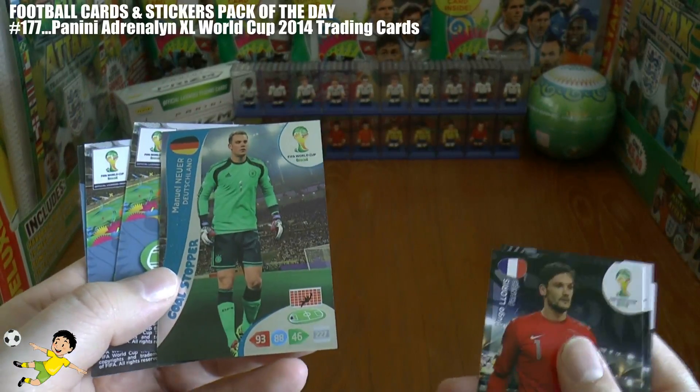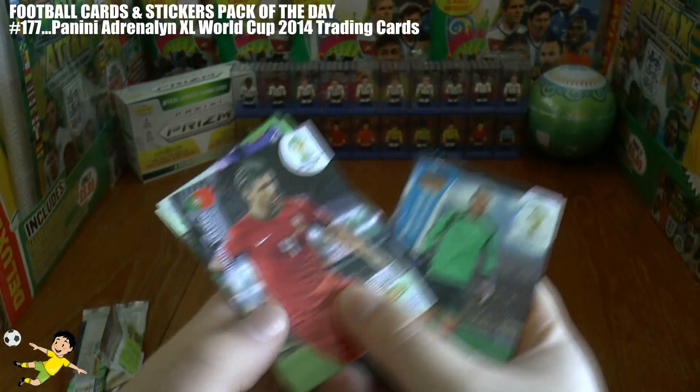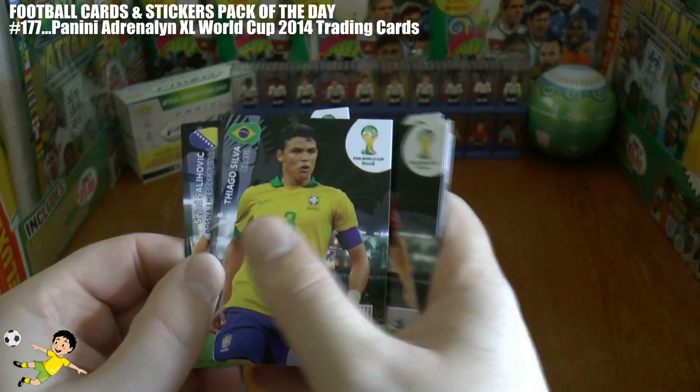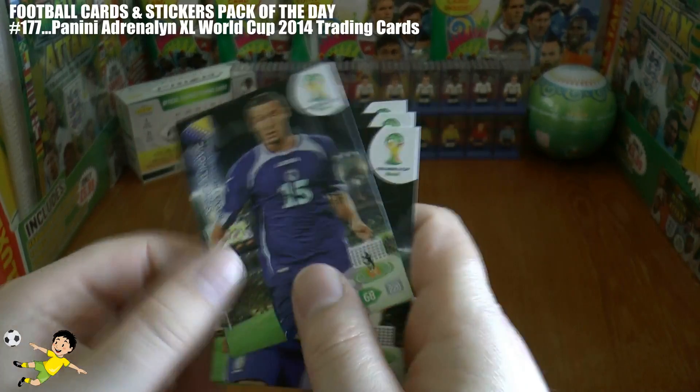Next up we have a Gold Stopper insert card of Manuel Neuer of the World Champions. Followed by Veloso of Portugal. Next up is Thiago Silva of Brazil. And finally Salihovic of Bosnia.